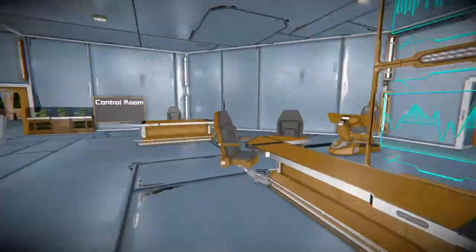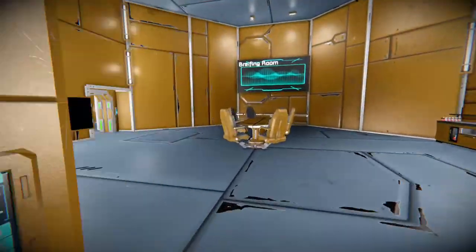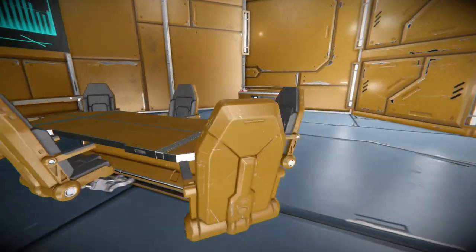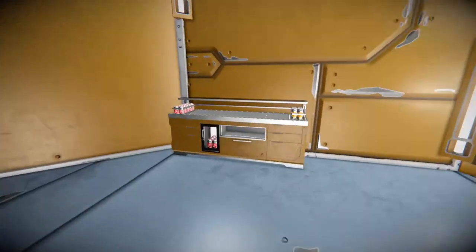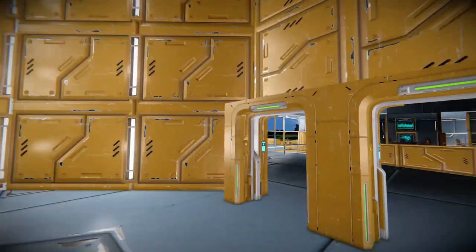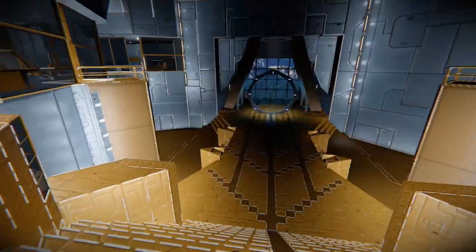We've got lots of other corridors and stuff we'll get to in a minute. I'm going to come over to the briefing room which we have here. I went with Woolsey's table because it's a long table and I can make that, whereas I can't make the triangle table or the U-shaped one. We've got a little bar here. This is the briefing room — there's not much else in there.